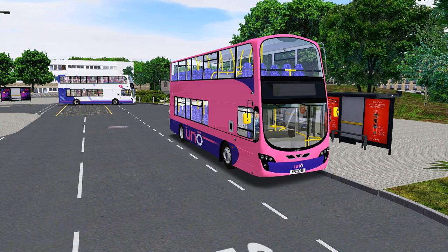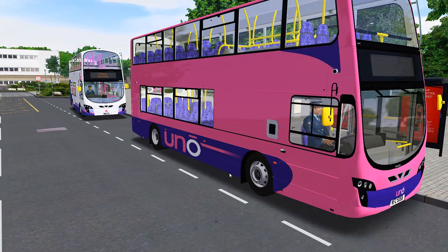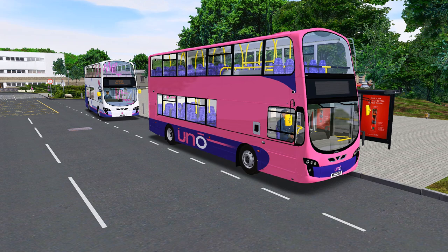As you can see I have a lovely pink bus, which is the fictional Uno reskin. I didn't want to go with the plain white and purple-pink First livery — I thought let's do Uno, because Uno is like a university bus company, so I thought it'd tie in nicely to the U18 Cotarell line.